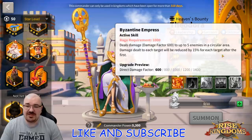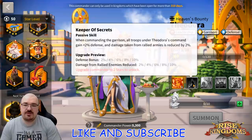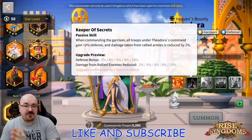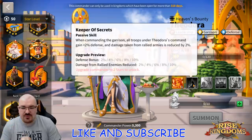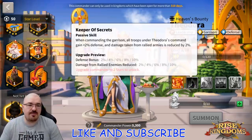Then it comes the Keepers of Secrets: when commanding the garrison, all troops under Theodora's command gain up to 10 defense, and damage taken from rallied armies is reduced by up to 10 percent. This was a huge confusion for many of us.